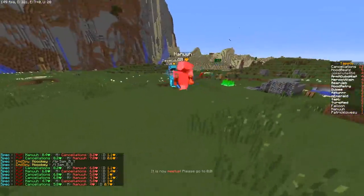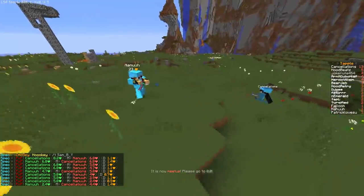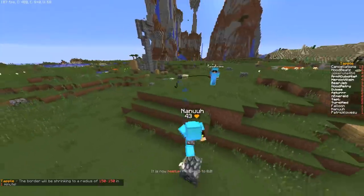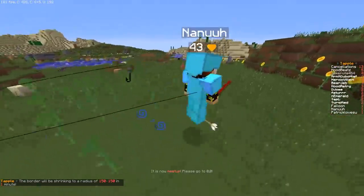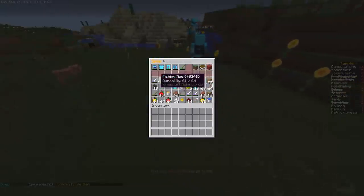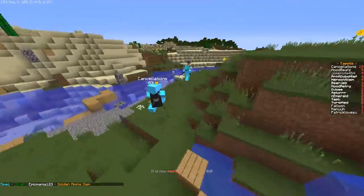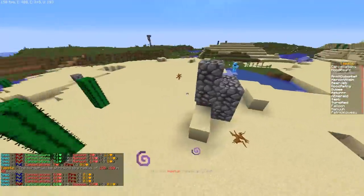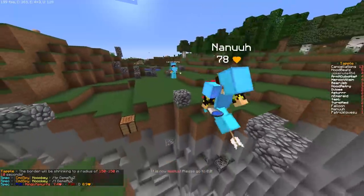Nana and Cancellations are fighting. Nana's so low but he's pulling back. This is like two brutes fighting each other — they're both full enchanted, full diamond. Nana's really running away though. I feel like Cancellations has better gear — he does have a sharp four iron sword, that's huge. Nana has slightly worse diamond armor than Cancellations.